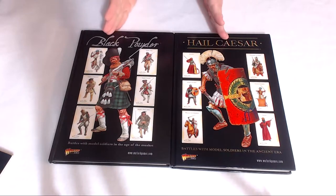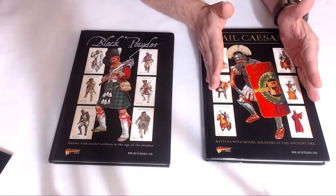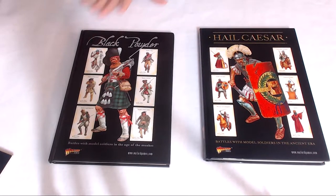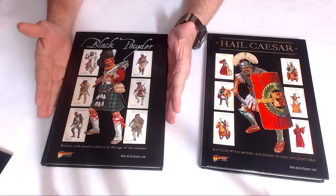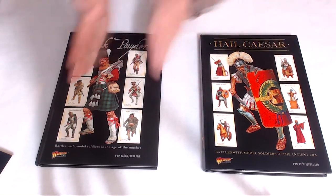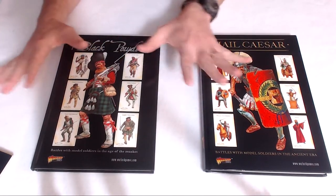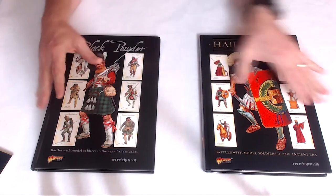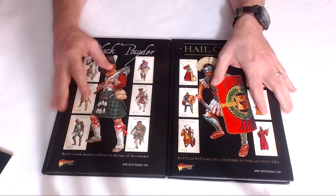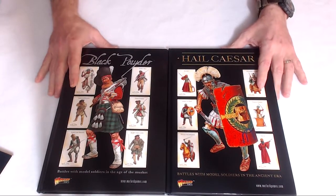I'm going to talk about these two as one game. There are some modifications between the games to emphasize strategies and tactics from each time period, but basically it's the same game mechanics. If you learn how to play Black Powder, in five minutes you could be playing Hail Caesar. The die rolling conventions are the same, a lot of the modifiers are the same. The biggest difference is movement ranges, and we'll get into that in a moment.